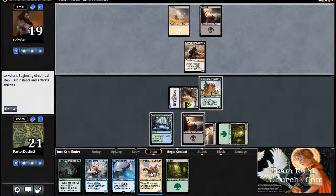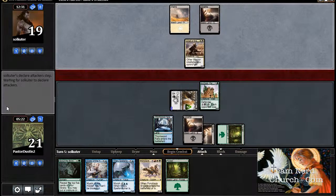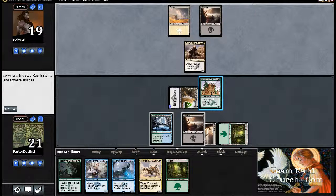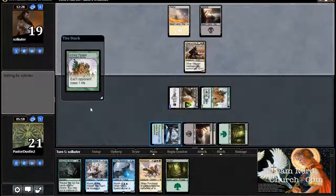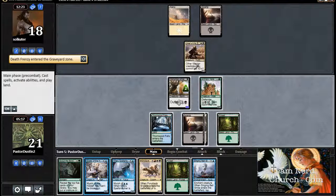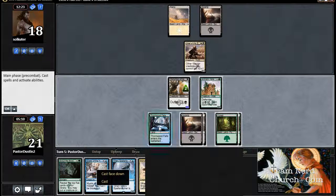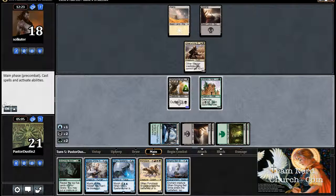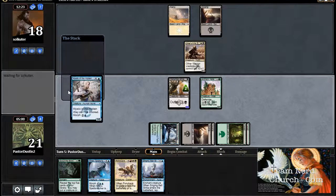I'm still waiting around for Ponyback to become active. I do have Scout the Borders. He's still stuck on 2, so I should probably be getting a little bit more aggressive than I currently am. Alright, so I've got him down to 18. We can just go straight and do a Mystic. I do have Singing Bell Strike, but it's probably the best use of mana here to just play the Mystic. There we go — just cast it.